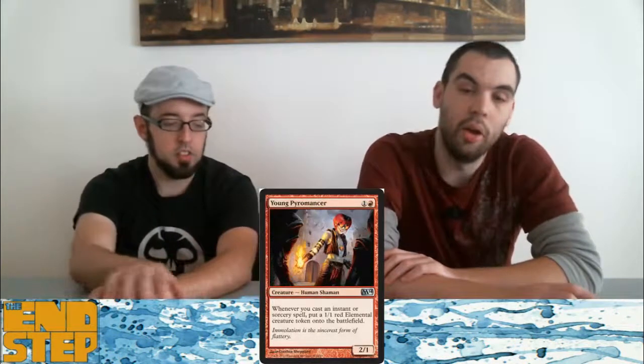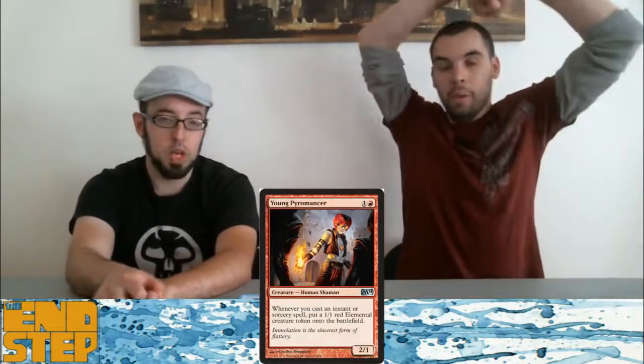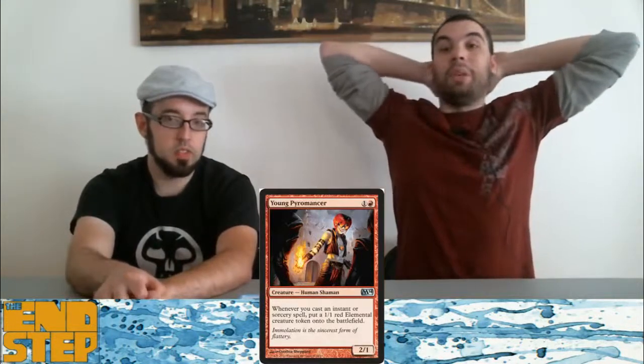Last card for red is Young Pyromancer — arguably the best red card in the set. It's definitely super hyped. People are talking about Legacy applications for this card, and that's crazy off the walls. Whenever cards get talked about in Legacy immediately, that tells you powerful stuff is happening. Talrand is a good card because he gives so much value to all your spells — this is a half-mana Talrand.